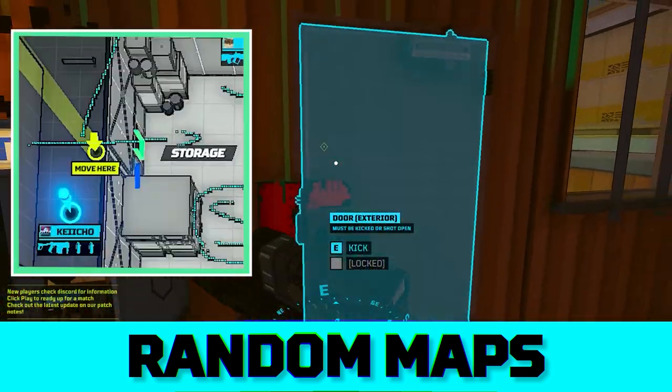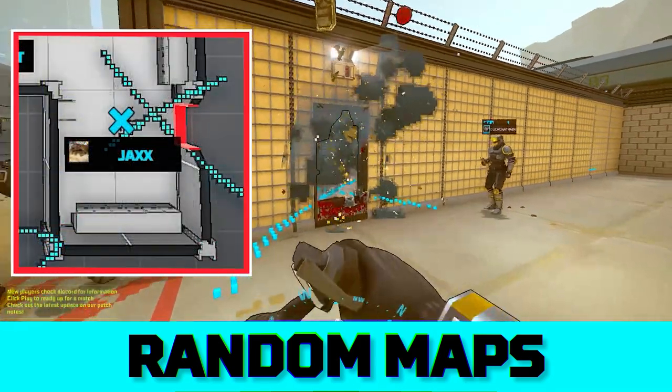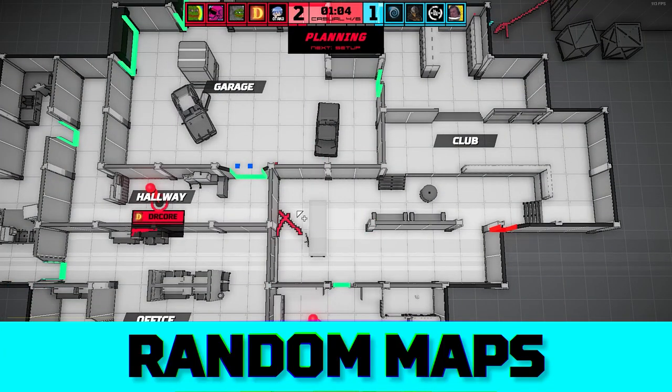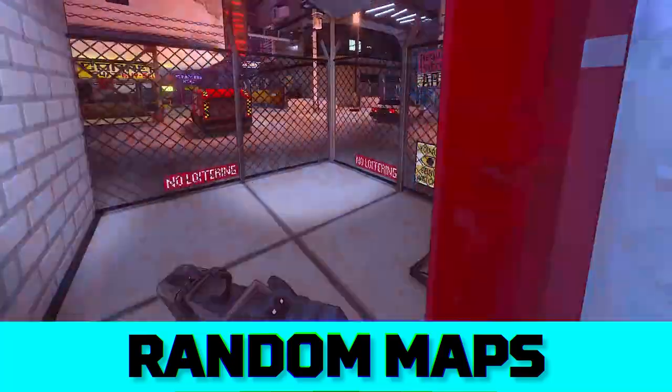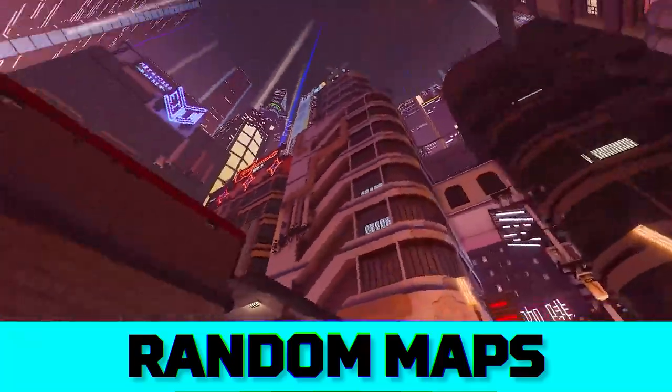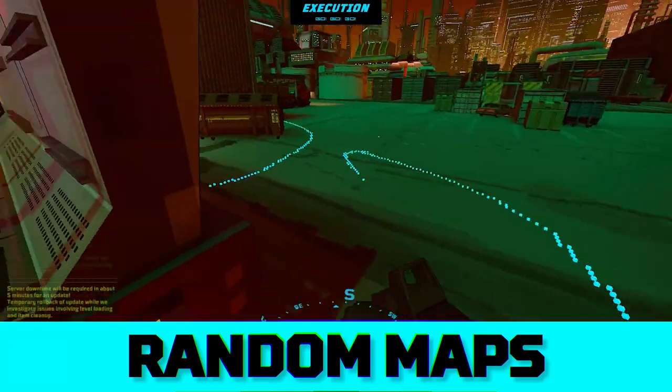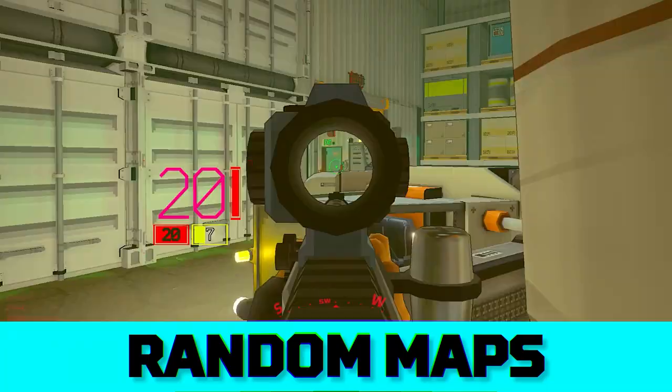Every map has one free entrance, and at least two other entrances that might require explosives. Attackers can plan out their best course of action, and defenders anticipate it. If defenders try to leave the building, a UAV will zap them immediately. Once the doors of the Argus truck are open, all bets are off. Watch for windows and open doors.